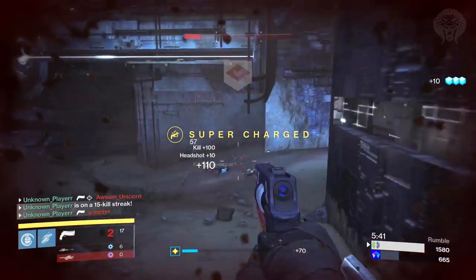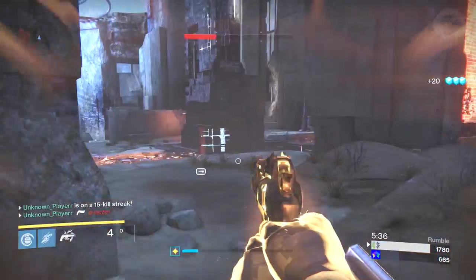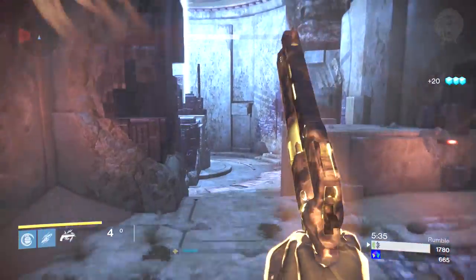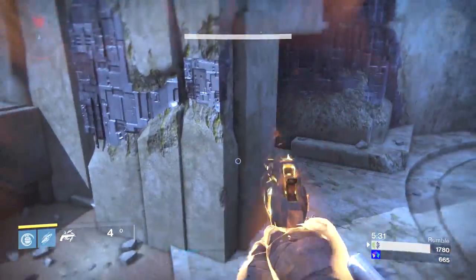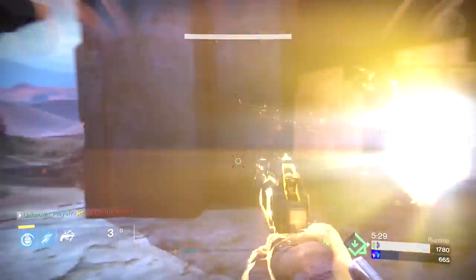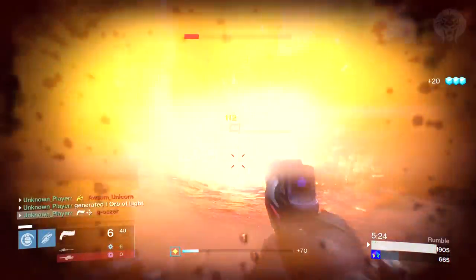There's also a 30% damage increase for Blade Dancer in PvE, making it a bit more useful. The Vanish perk is very interesting - now when you pop Blade Dance with Vanish equipped you go instantly invisible, which I think is huge and makes it very worth using. The Encore perk now increases damage by 150%, which is pretty good for PvE.